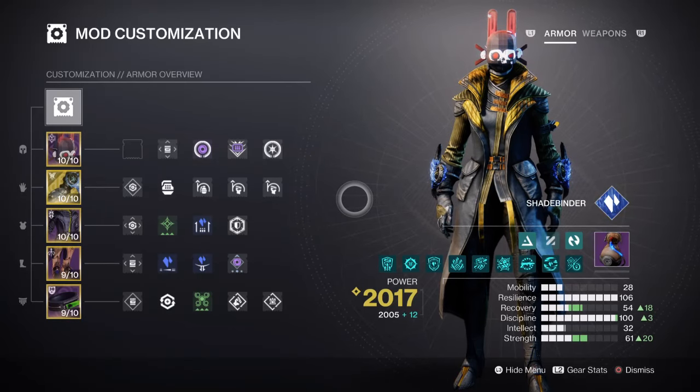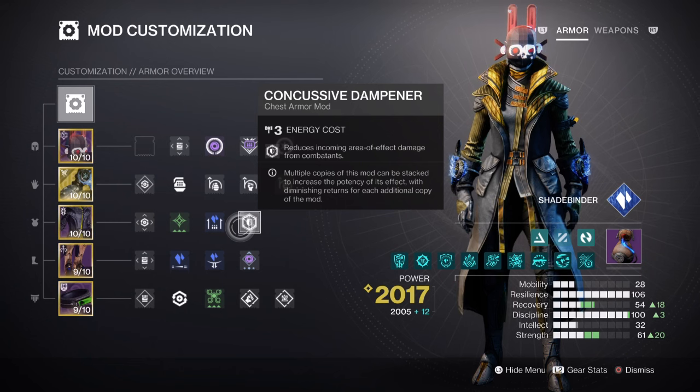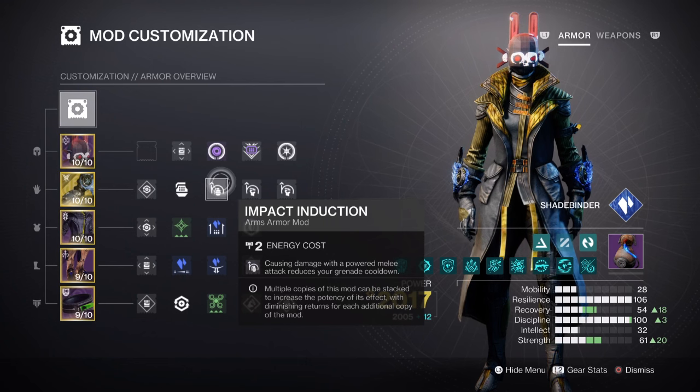For stat priorities, both Resilience and Discipline are marked as highest priorities. Strength is also used with priority and gains further value via Stasis Shards. Resilience is at Tier 10 for a 30% damage reduction, and I have Frost Armor at Tier 4 plus a Concussive Dampener mod for 15% AoE damage reduction. I also recommend adding Concussive Dampener, since it's easy to get yourself killed with a Void Grenade Launcher and you want to reduce AoE damage as much as possible. Discipline is at Tier 10 for a 1 minute 1 second cooldown on Cold Snap Grenades. Whispers of Torment will reduce this cooldown by an extra 7-12%, depending on whether Frost Armor is active. Mod-wise, we have Impact Induction x2 for a 17% cooldown reduction via melee hits, and combined with the Osmiomantic effect, this should be enough to balance the grenade cooldown.